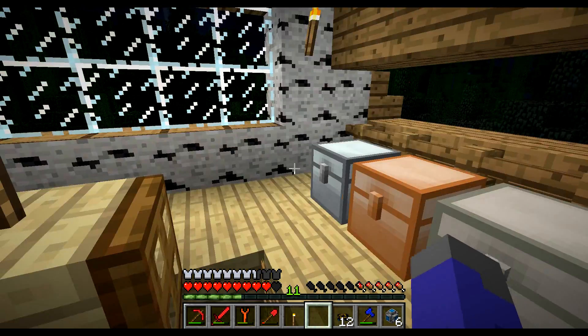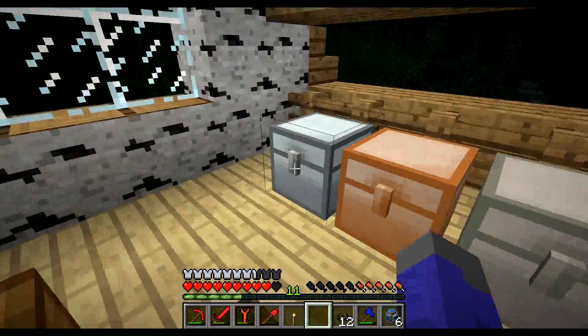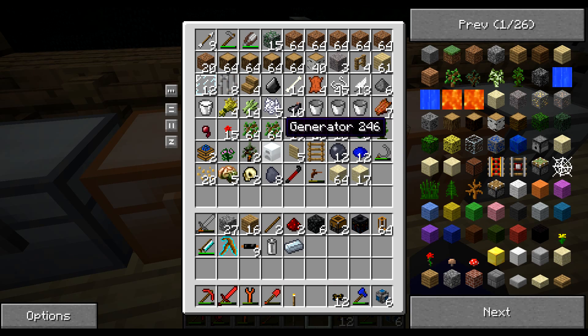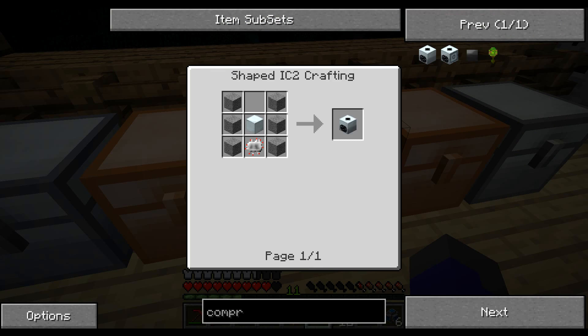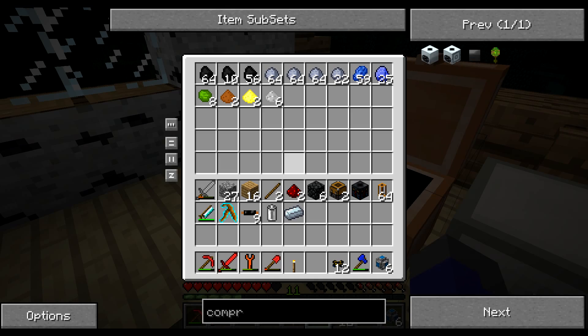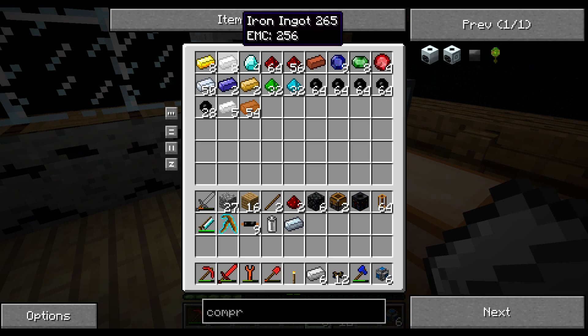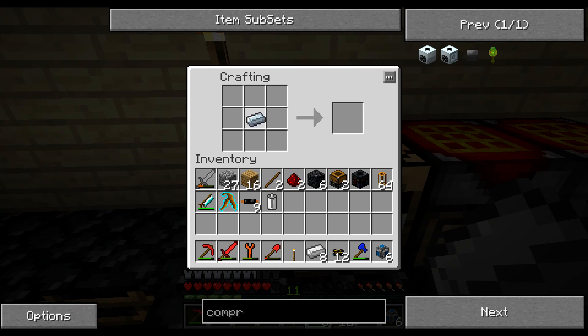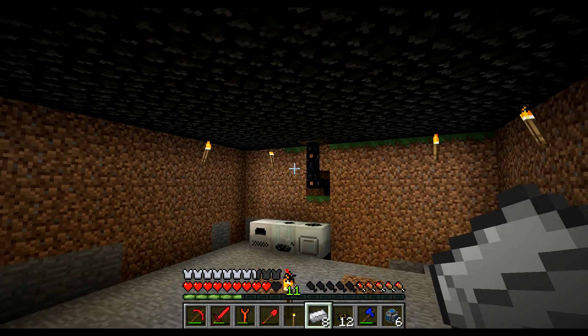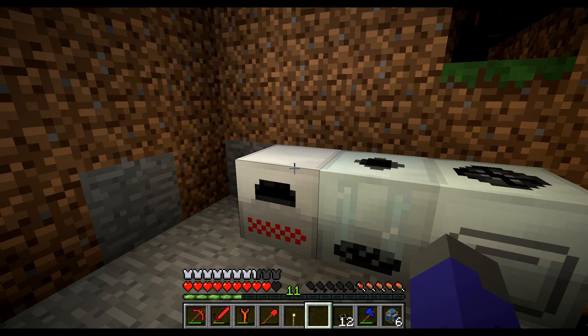One thing that I'm going to require is a compressor. Let's see what the recipe for the compressor is. I need six smoothstone, a machine block, and a circuit. Not too big a deal. I need to get myself eight iron ingots so that I can make a machine block, and I'm going to need to make myself some smoothstone. I already have the stuff needed to make the circuit. There we go.